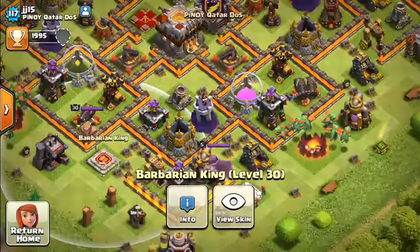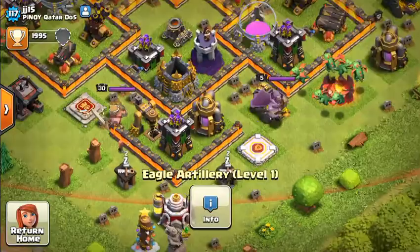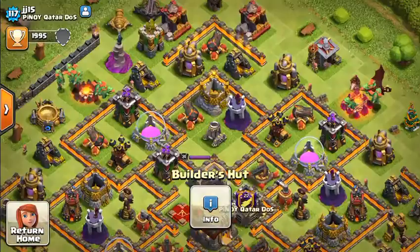Look at this Eagle Artillery here. They go miles — although it wouldn't be able to get you if you attacked around the laboratory. I used to think Eagle Artilleries could only go around here, but then I watched someone battle against it.